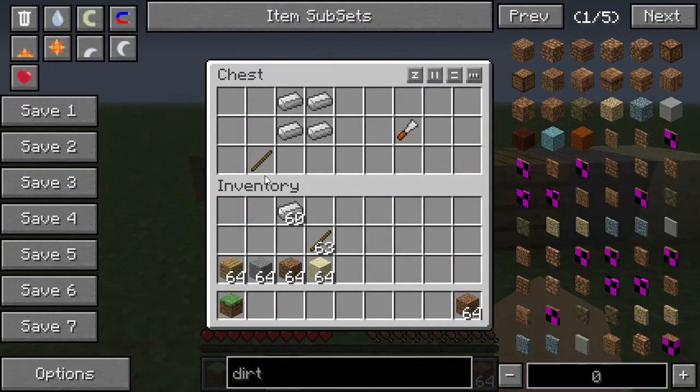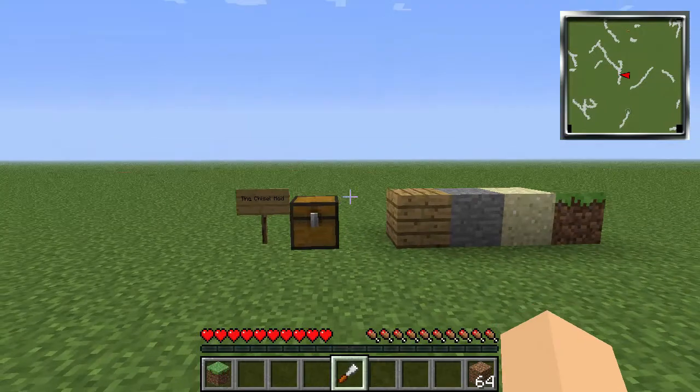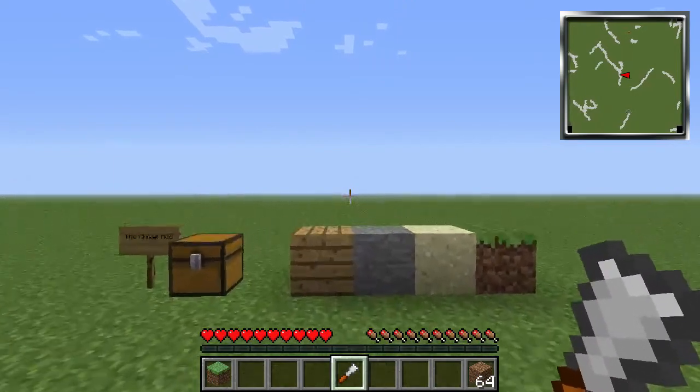Here is all that you need - just a stick and four iron ingots. Put that in a crafting table and you can craft the chisel. Now this item does take durability damage, but it doesn't really do it that fast.